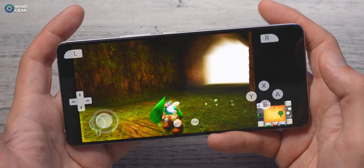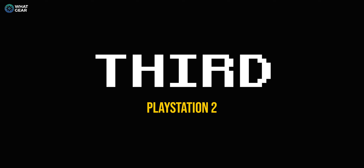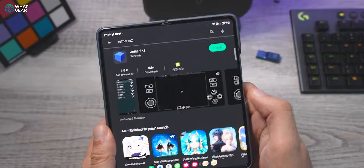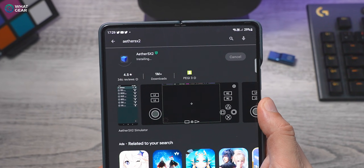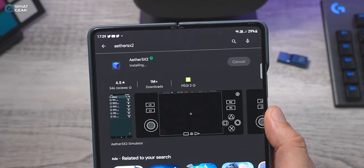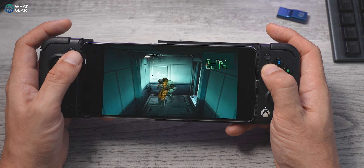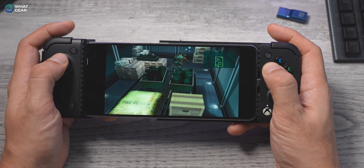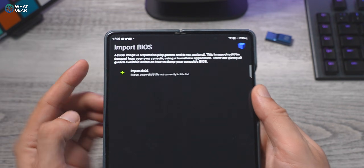Citra isn't the only way to emulate 3DS games on Android — stick around if it doesn't work for you, because there is a plan B. Now let's go back three generations of PlayStations and revisit the PS2. The best PS2 emulator out there is the AetherSX2, which quite recently had a significant bump in performance thanks to the official dev team. It's available on the Google Play Store and is now smoother and more efficient than ever. To get this working you will need a BIOS file — AetherSX2 will ask you for it the first time you boot it up.